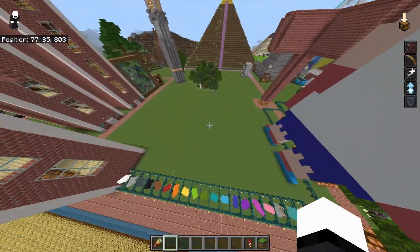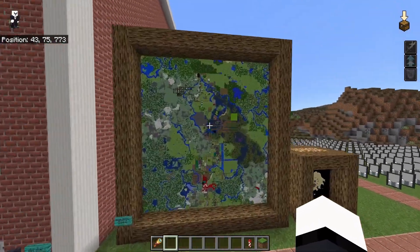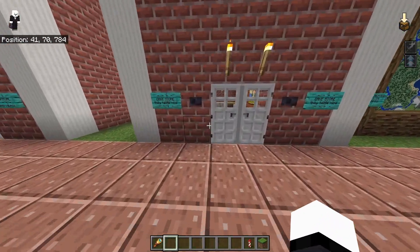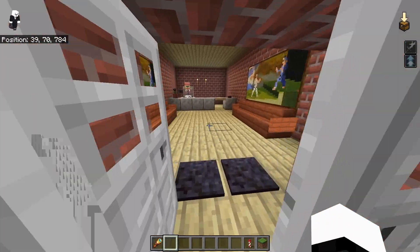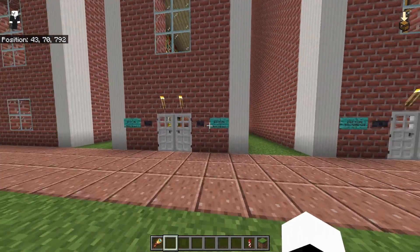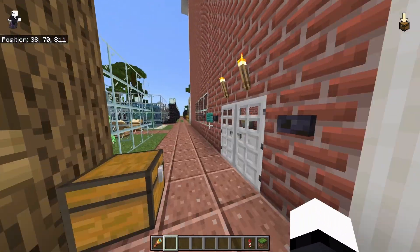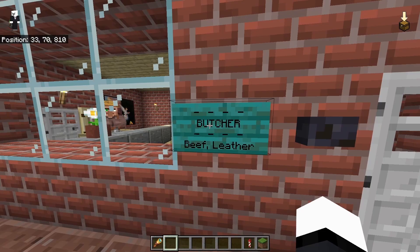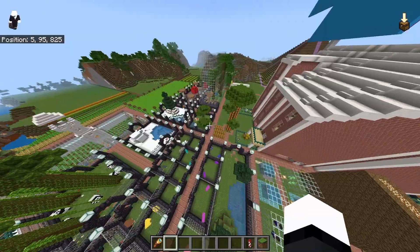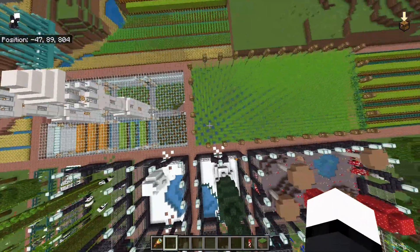We got some sheep. Oh, that's just holding up the sign. We got another map. What are these? We got a cake store — that's cool. What's up here? Oh, it's just storage. We got a bookstore. Oh, it's over here. And we got a butcher. Oh yeah, I was making like a museum of mobs.